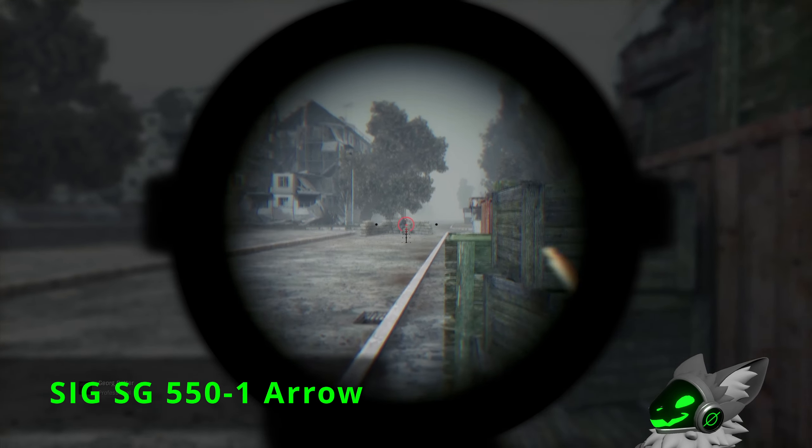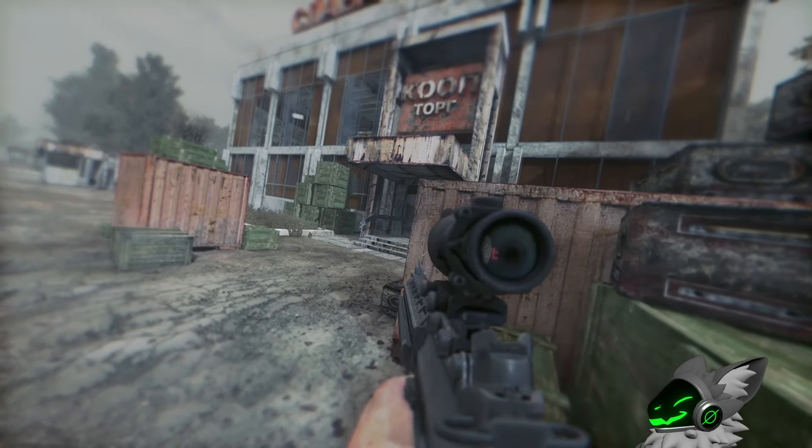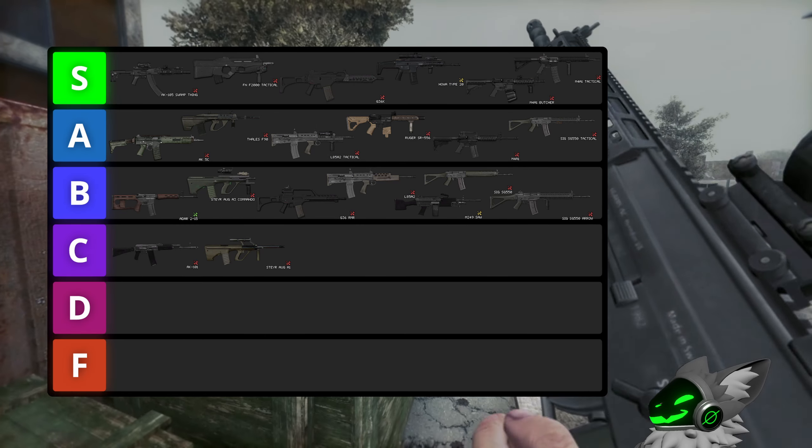The SIG 550 Arrow however is barely an upgrade from the 550. It doesn't get the grenade launcher or the 45 degree sight. Instead the fire rate is slightly higher, but this is barely a difference, and therefore this gun will stay in B tier.